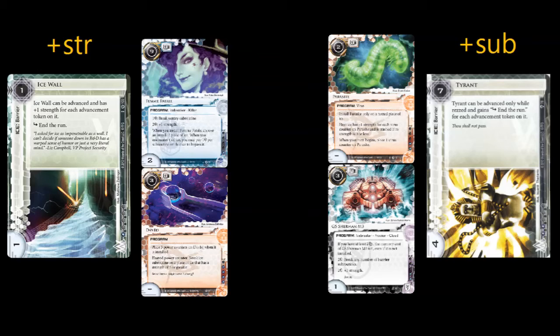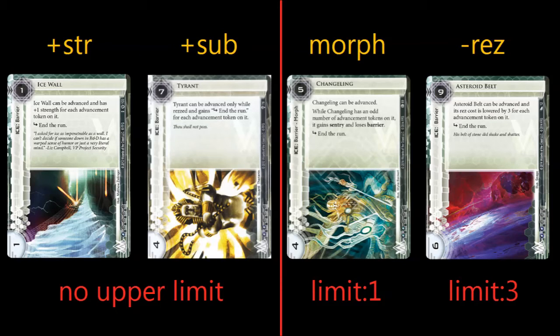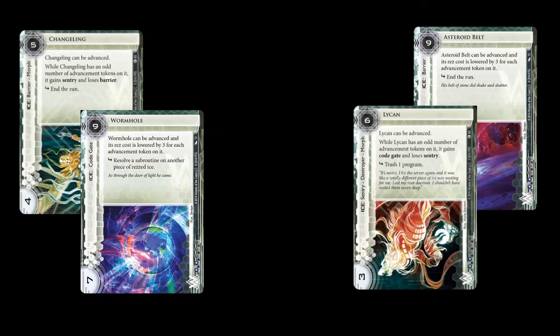Moving on to the newer ice released in the latest two cycles: we have the morph ice and the reduced rez cost ice. These are actually playable — you actually see some decks pack Changeling as a response to Mimic-only decks, like in the good old prepaid Kate days. Wormhole is a pretty decent code gate considering that it is in the Weyland faction. On the flip side, the designers have also printed some cards that are way below the power level. Lycan is clearly too weak — 3 strength for 6 rez is just terrible. Asteroid Belt has okay stats but was released at the worst possible time, when prepaid Kate with Cerberus Lady and Anarch decks with David were running rampant, making Asteroid Belt a pretty awful choice.